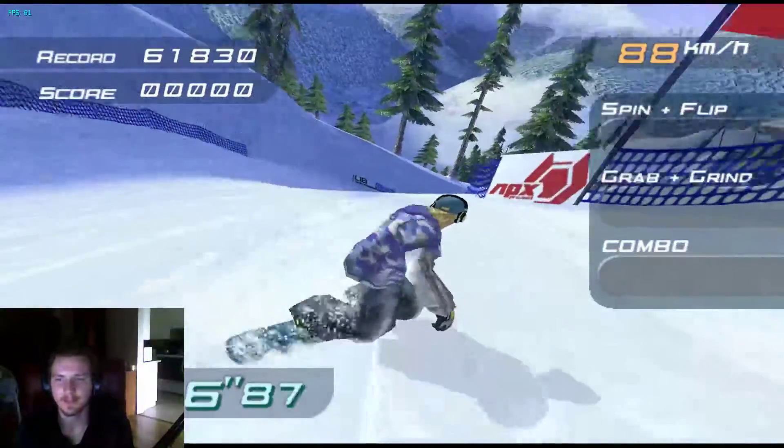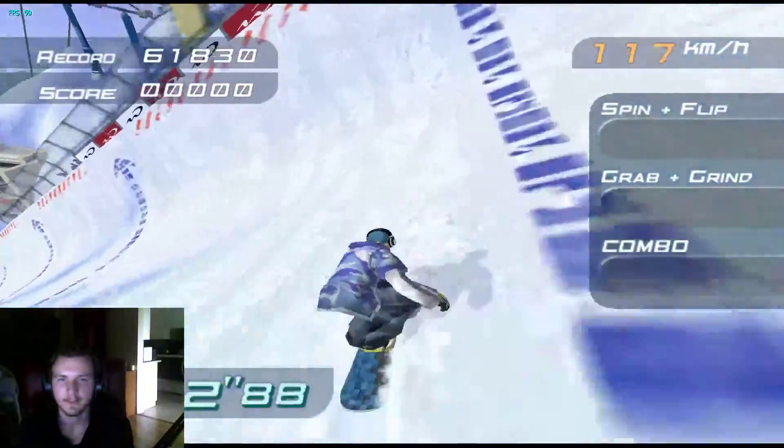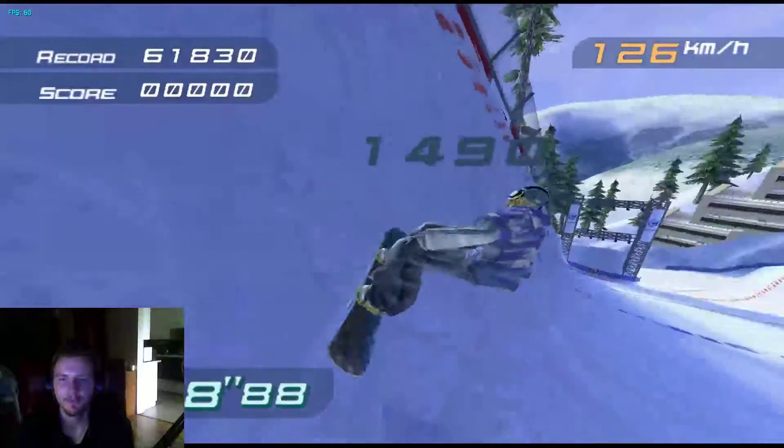Right before you land, just press L or tuck and then you'll get a perfect landing. Pretty simple. It helps a lot with speed.